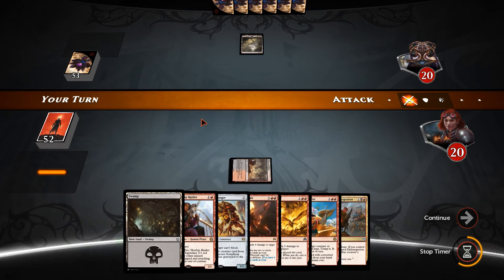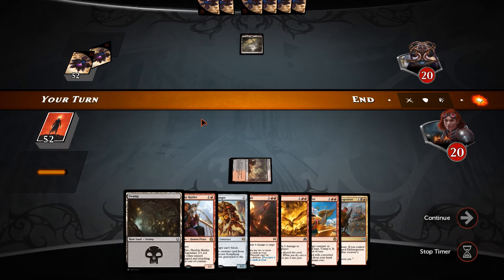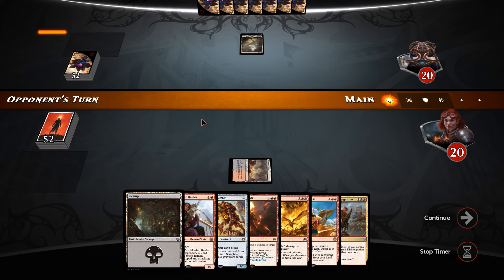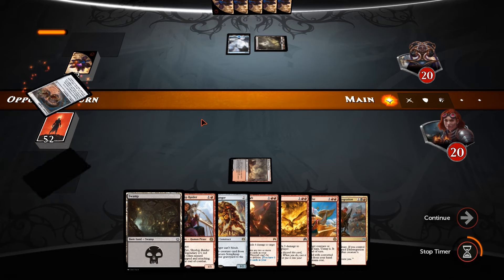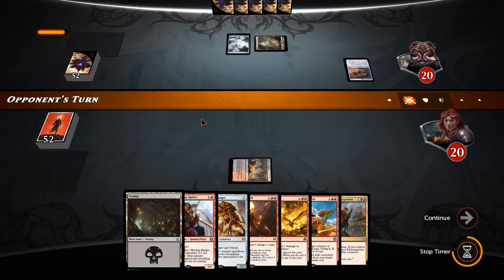Really heavily relies on hitting another mountain at some point. So we play our land, pass the turn. Our opponent is on black, maybe something else — usually green goes alongside this color, but it is blue-black into Inventor's Goggles. This is an artifact-based deck then, might be improvise.